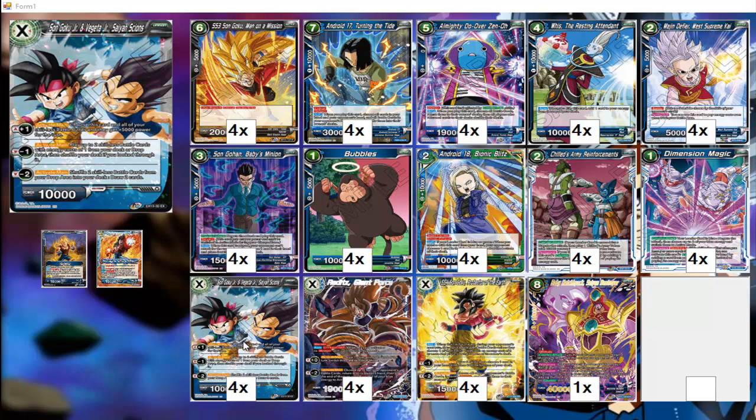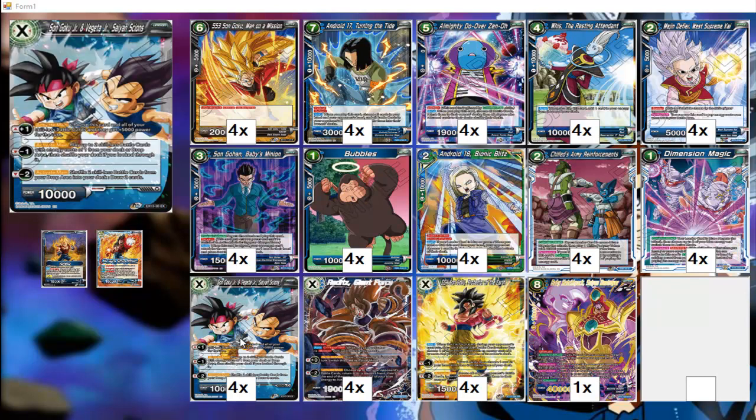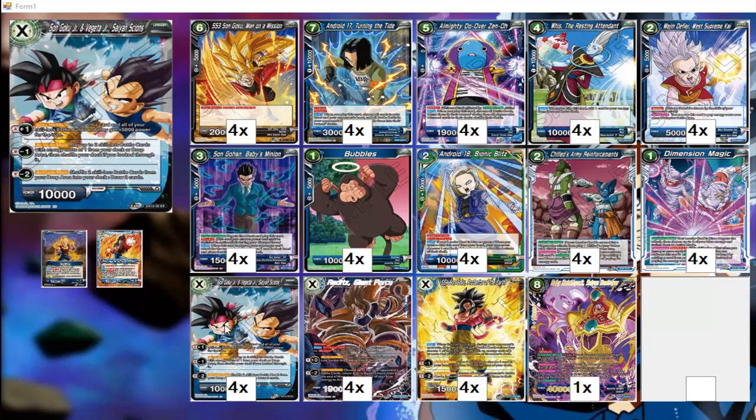With Same Sign Synergy, you're going to use the one energy you have on turn one. If you go second, you swing with it — pay one energy as you play it. But first, obviously do the whole ramp thing with the leader and Android 18, then play Same Sign, swing, and then use minus two to play two Bubbles, then swing with both Bubbles. That gives you three damage from those cards plus the leader — four damage total on turn one.